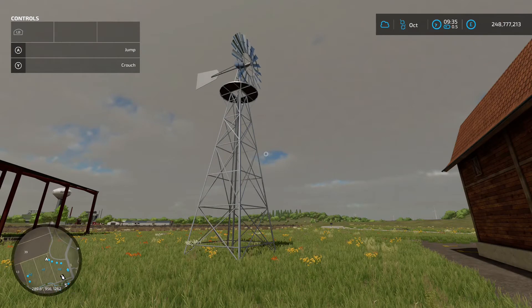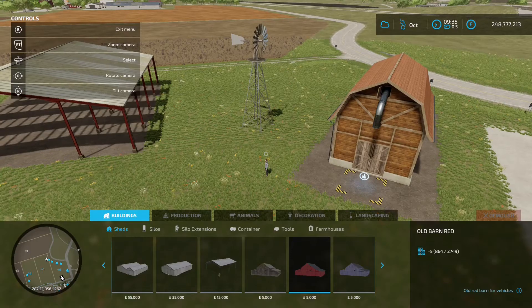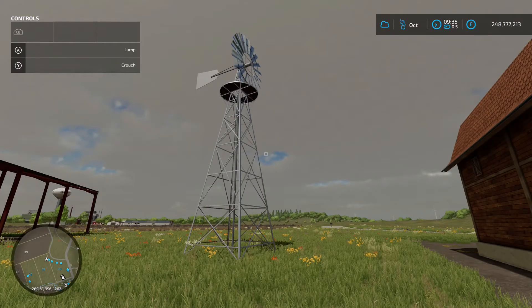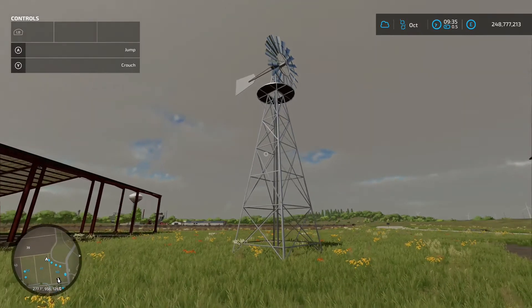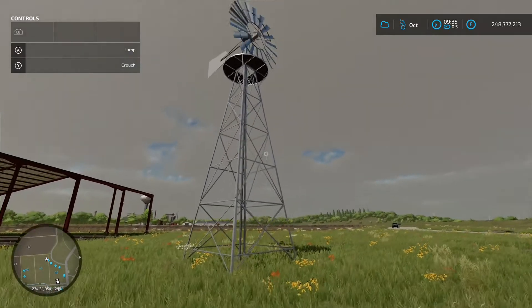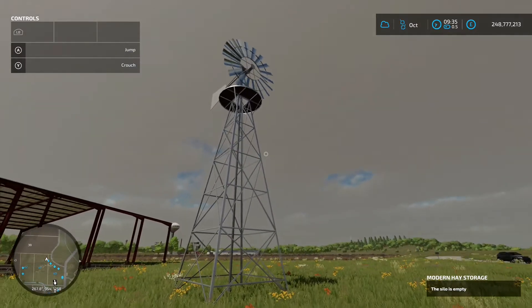Next up is the Water Wind Turbine by Nikopix, 2.38 megabytes. Find this in the construction menu under productions and generators - 23 grand to buy, 480 payout per month. Whether you're playing on one-day months or two-day months you'll still only get 480 per month, so bear that in mind. Reasonable small footprint.